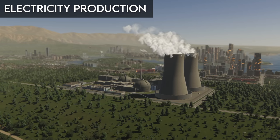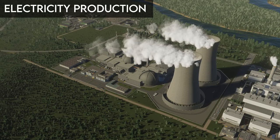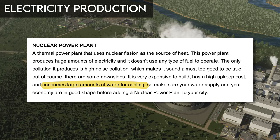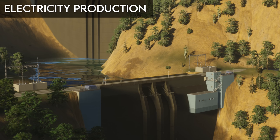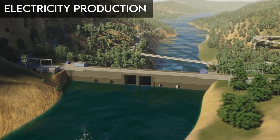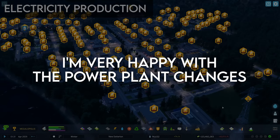Nuclear power plants do not require any type of fuel and create no pollution other than noise pollution. However, they are very expensive to build and maintain and require a significant amount of water for cooling — a new requirement in Cities Skylines 2 that I'm really happy to see. Hydroelectric power plants are another source of renewable energy with no pollution other than noise. They appear to work exactly as they did in Cities Skylines. From the image, the top of the power plant still supports a road and there appear to be support buildings present, which is a welcome change. All in all, I couldn't be happier with the power plants included in the game.